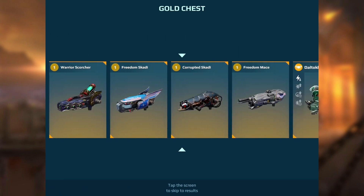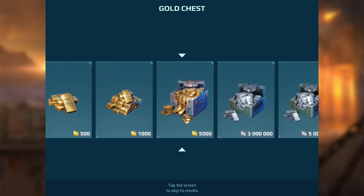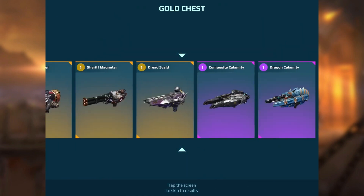Stellar Prisma — bit useless, probably going to sell it, don't need it for anything. Luck of the draw, mate. 5,000 gold — that is perfect, I really could use that.